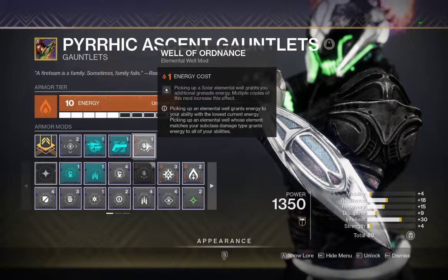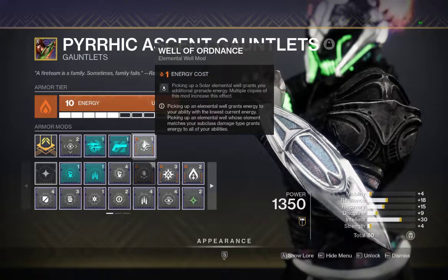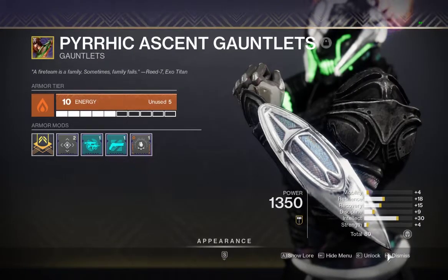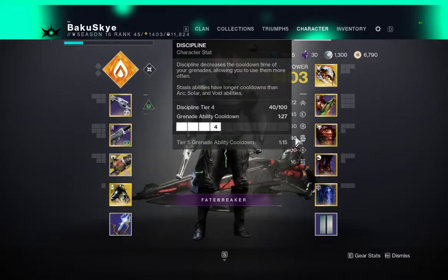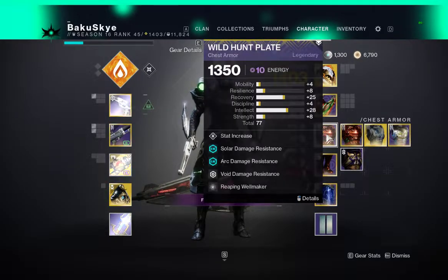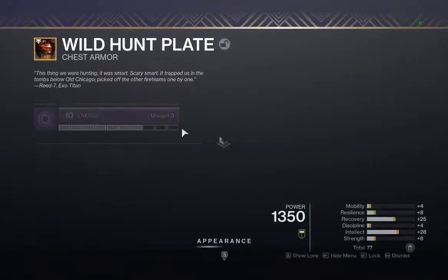And then Well of Ordnance: picking up a solar elemental well grants you additional grenade energy. With my grenade ability cooldown being so low, that's why I would run this. If not, I would run Well of Life — but if you have extra grenade energy and don't mind the wait, you can switch that out for Well of Life. I recommend that 100%, because it does regenerate your health.